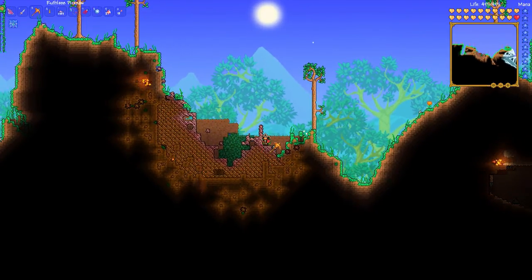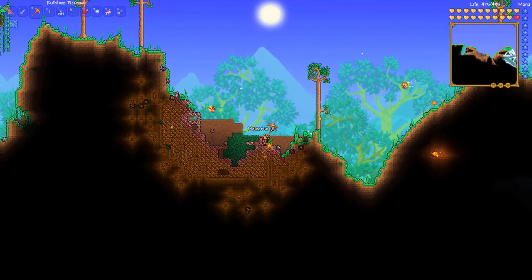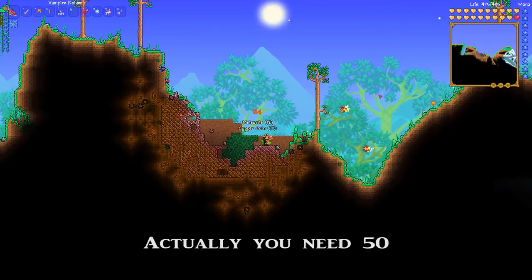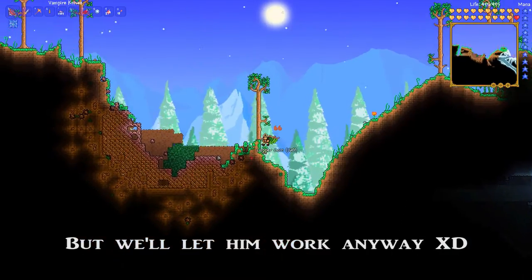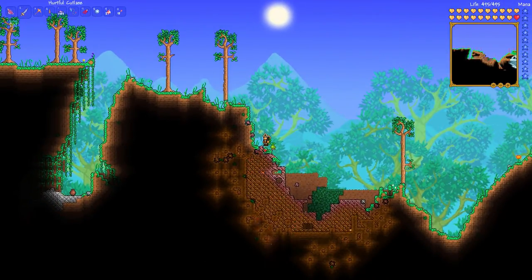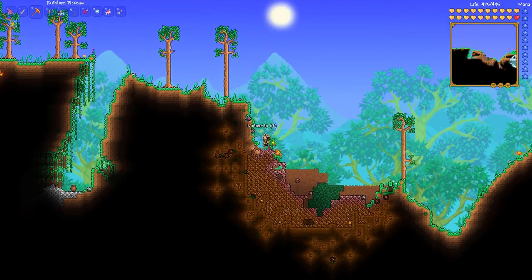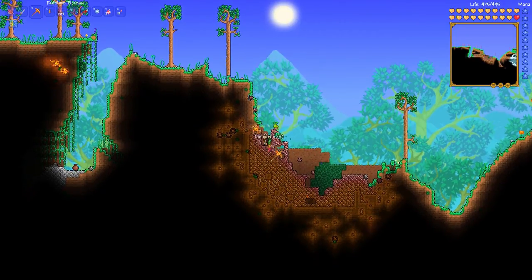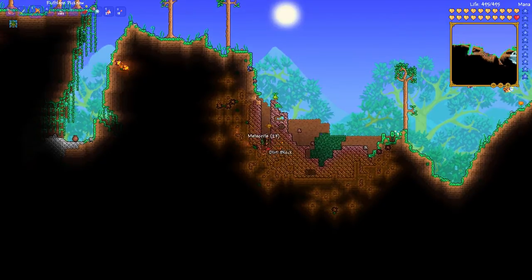Here we are at the meteor crash site. I need to go ahead and get about 200 pieces of this meteorite to make this work — it could be a little more or a little less. The purpose is to get these little meteor heads to spawn at the location I'm going to use, and we'll use them to get the actual keys. Now whatever biome I put these in should help generate the keys. These are probably the quickest things to kill — this pickaxe just murders all this meteorite.